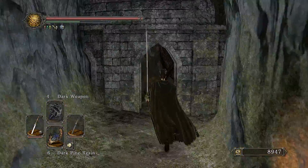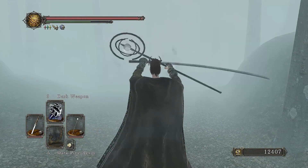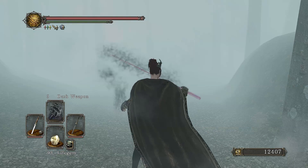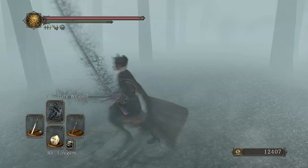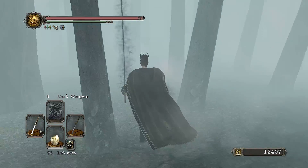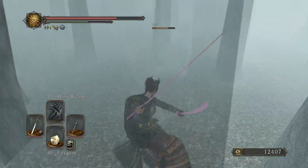The first stop is going to be the Shaded Woods — everyone's favorite. I do show that you can actually kill these enemies in here, even though they're a bit hard to see. Once you get their location and you hit them, their enemy health bar will actually remain for quite a while, just like the normal enemies will, which does make fighting them just a little bit easier. Don't get me wrong, it's still an absolute pain, but it can be done.